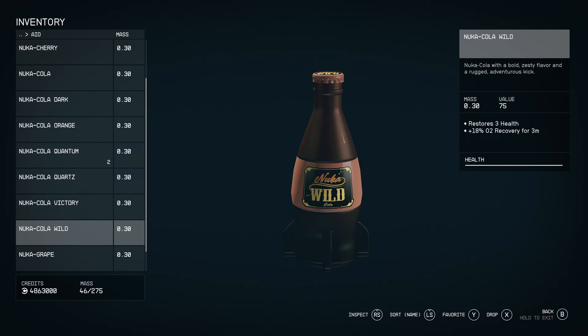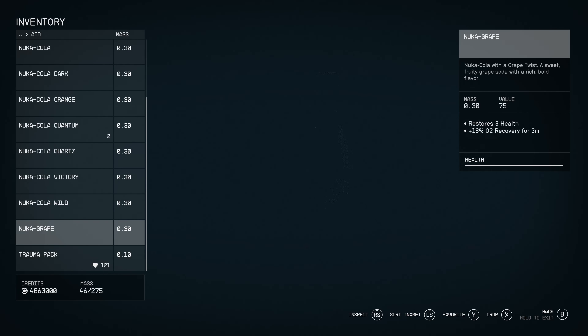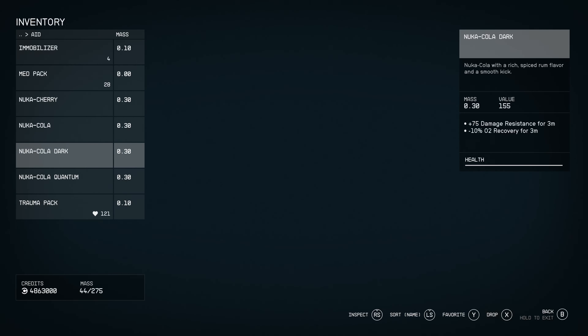Nuka-Cola Victory gave more hit points than Nuka Quantum in Fallout. Again, this is just a suggestion. It's cool that they've added these into the game. I'm going to drop them real quick to see what they look like and make sure they have models.